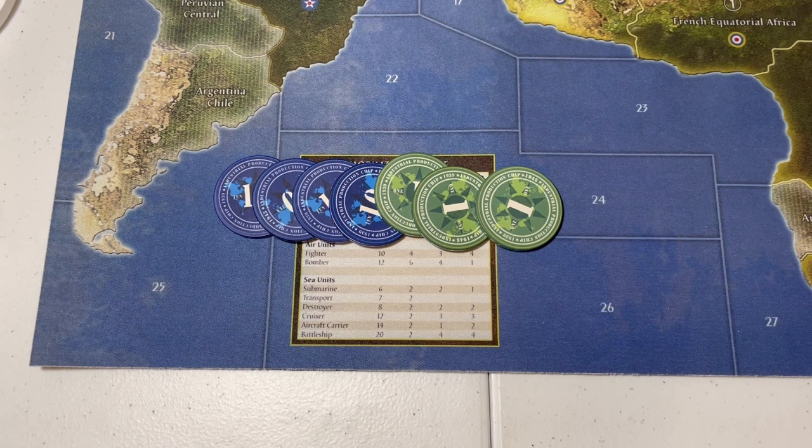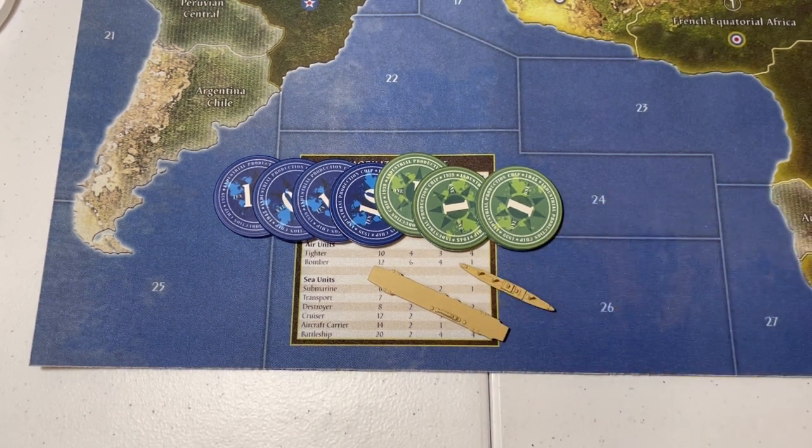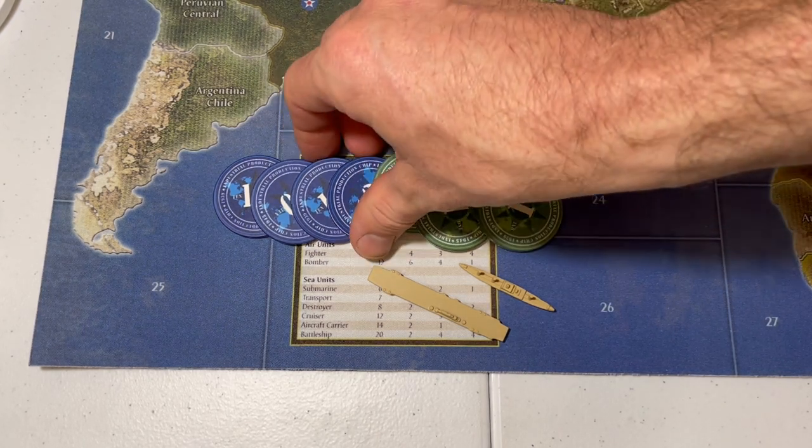I'm not completely blind to what we need to do as the UK. Let me say that a couple of purchases I feel very strongly need to be made regardless of what you do with the rest of the IPCs — and that foundational purchase is an aircraft carrier and a transport. Really, no matter what has happened anywhere on the board, building these two pieces on your first turn should be a minimum purchase. This purchase is 21 IPCs — aircraft carriers are only 14 in this version of the game — and that leaves us with 22.